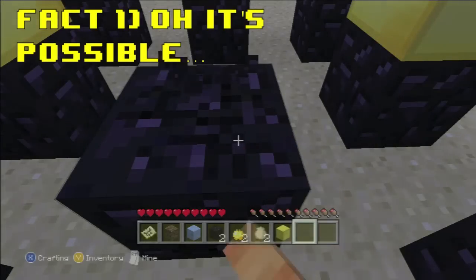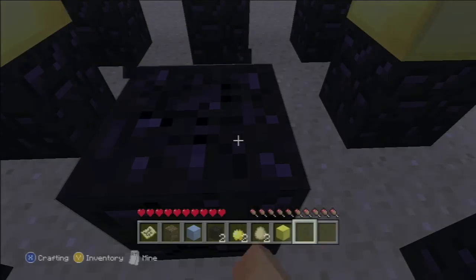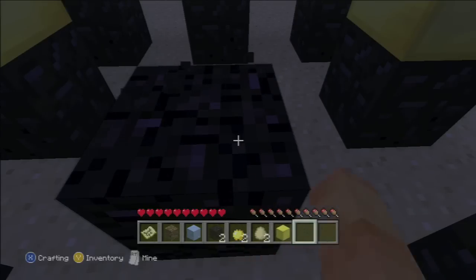Alright, number one. It would take you exactly four minutes and ten seconds to break a block of obsidian with your bare hands. I didn't know you could break a block of obsidian — I thought that was impossible. So apparently if you sit there for four minutes you can actually pull it off. Well, that's Michael's plan for the next Let's Play.